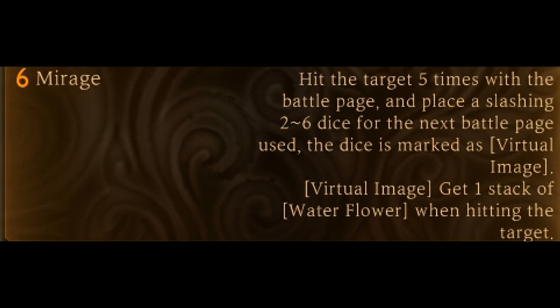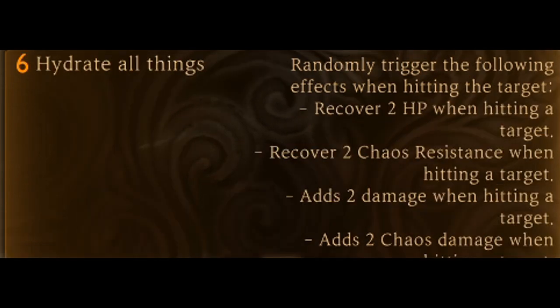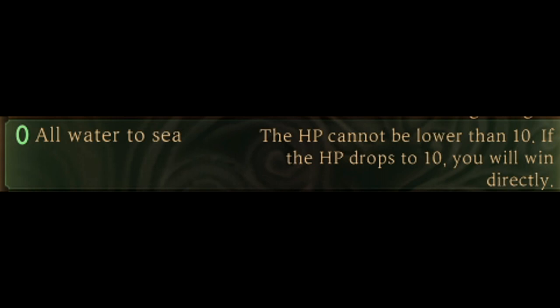Virtual Image: gain 1 stack of Water Flower when hitting the target. Water Knife: randomly trigger the following effects when hitting the target — gain 1 to 2 stacks of Water Erosion, 1 to 2 stacks of Damp, 1 to 2 stacks of Water Flower, add 1 to 2 points of Chaos Damage. Hydrate All Things: randomly trigger effects — recover 2 HP, recover 2 Chaos Resistance, add 2 damage, add 2 Chaos Damage when hitting a target. All Water to the Sea: HP cannot be lower than 10. If HP drops to 10, you win directly.